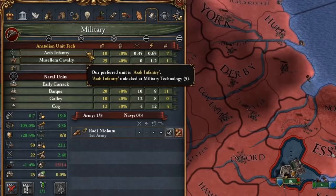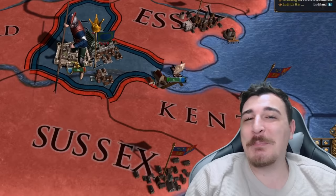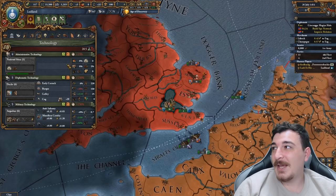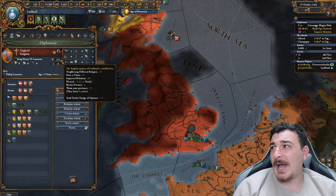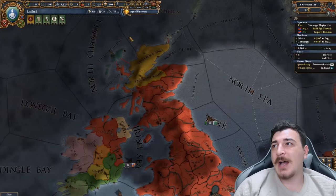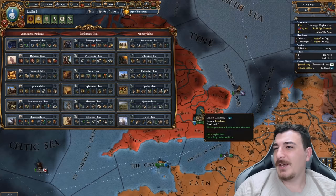We just got military tech 5, and that means we have the Azab infantry because we are actually Anatolian technology. We got the best technology in the early game. Can this nation be more overpowered? We also have level 2 and level 1 advisors whilst on a positive income. I got one stability from an event and I'm close to getting admin tech 5, which means we can get our first idea set unlocked. We're going for quantity ideas — always go quantity, lads.